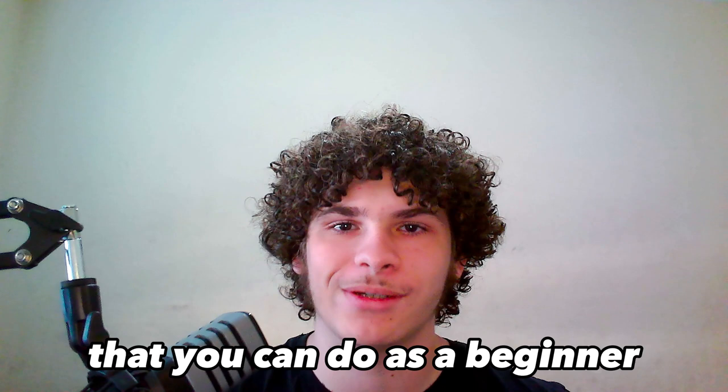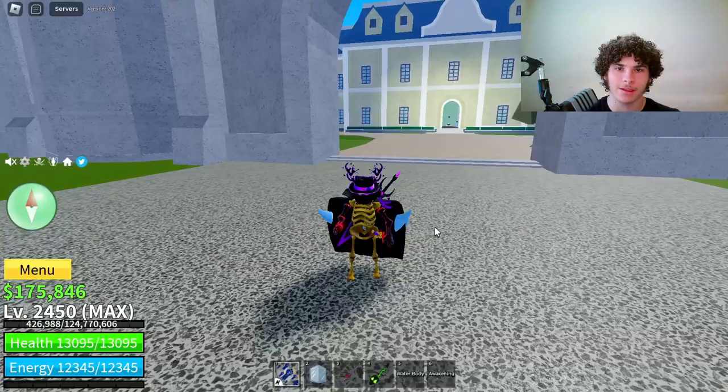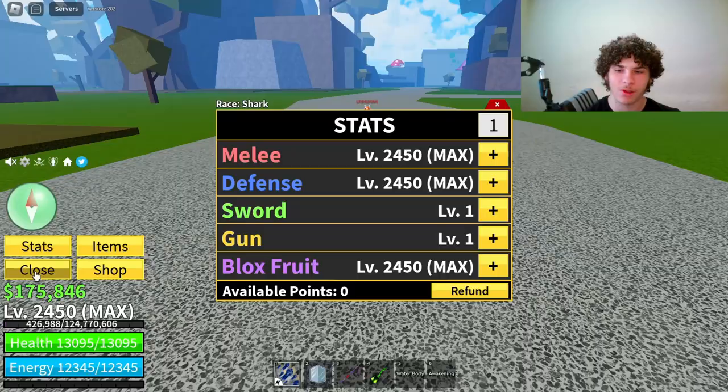Today I'm going to be teaching you five easy ice combos that you can do as a beginner, so let's get right into it. The first combo is going to be Gone Human and Ice — those are the only two requirements: Ice fruit and Gone Human.